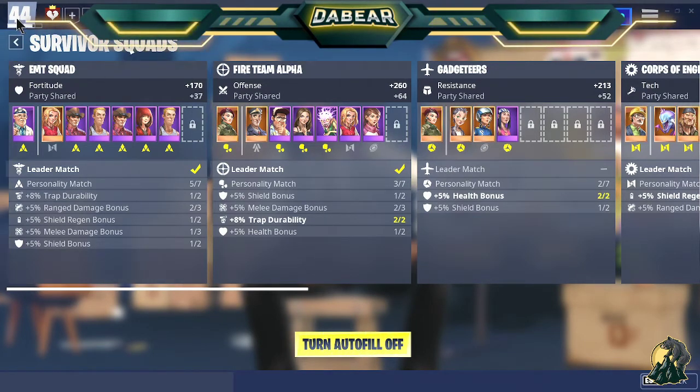The big number on the left-hand side of the screen is your power level. Those are the missions that you can get into. Not saying you can't get into a 45, 47, or 50, but it's not recommended that you do the next one.